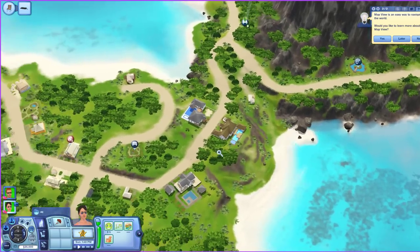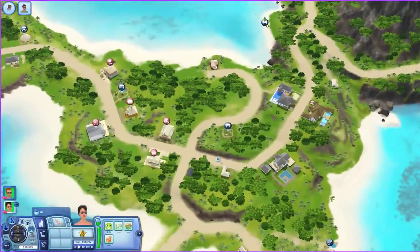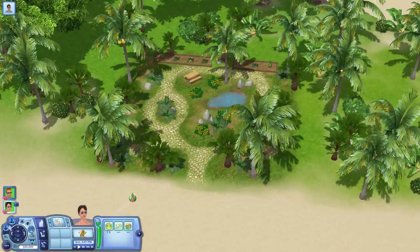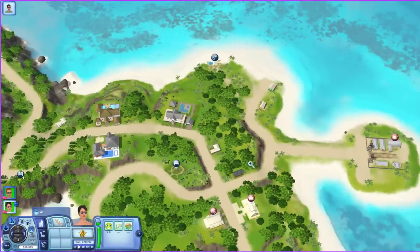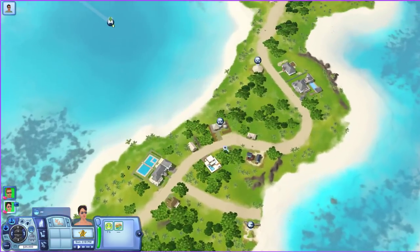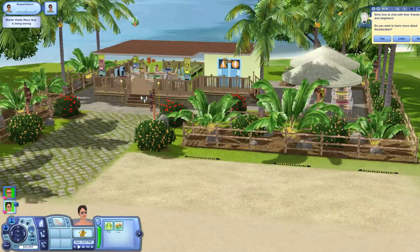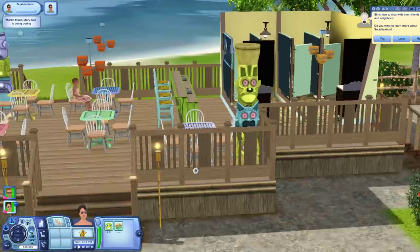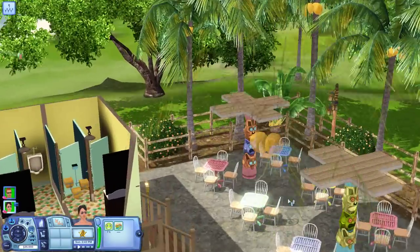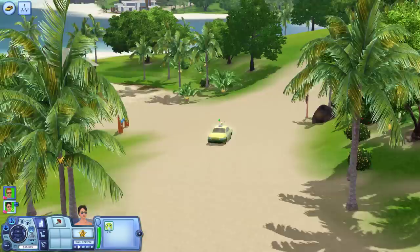Side note: Sunlit Tides is one of those annoying worlds where I couldn't just pay directly — I had to buy Sim Points. The way they sell them means there's more value buying a large bundle, so I ended up spending about 40 dollars worth, which means I have enough for another world. If there's another world you'd like me to play — Monta Vista or Midnight Hollow look nice — let me know! Most of the dining experiences here look like proper sit-down restaurants rather than rabbit holes, which is nice.